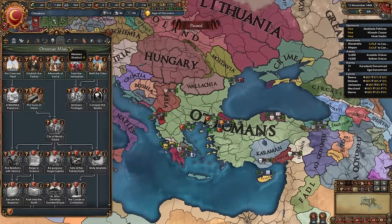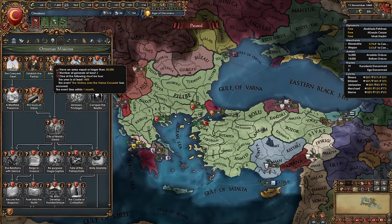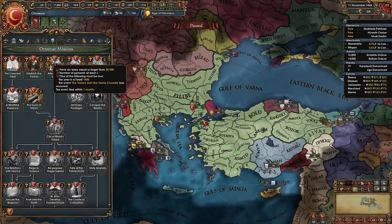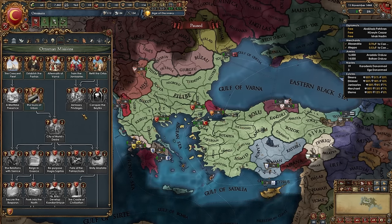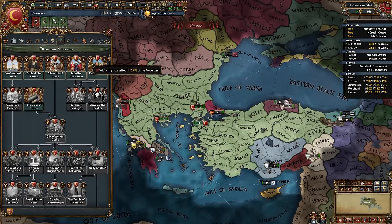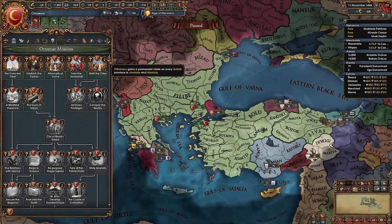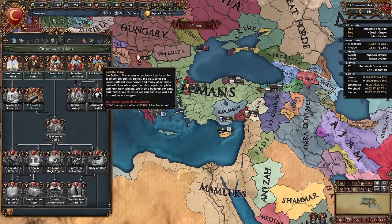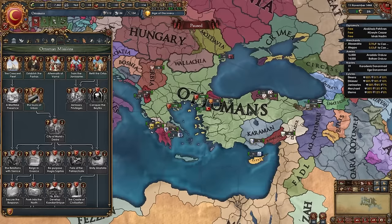To get started, we need to unlock three missions: gain two generals and the Victory over the Varna Crusade event (which fires right after the start), reach 90% force limit to gain permanent claims on every Turkish province in Anatolia and the Mashriq, and train the Janissaries by recruiting 10 Janissary regiments.